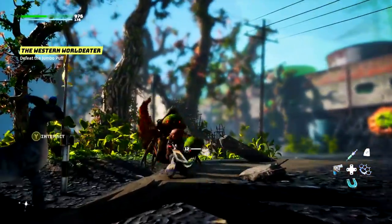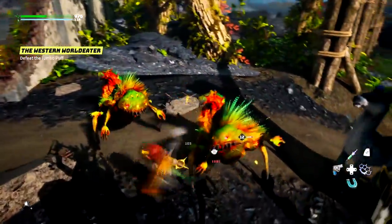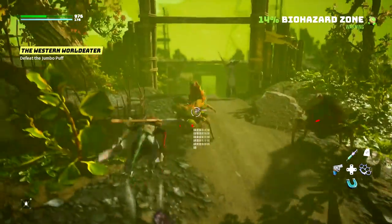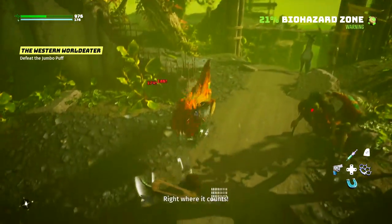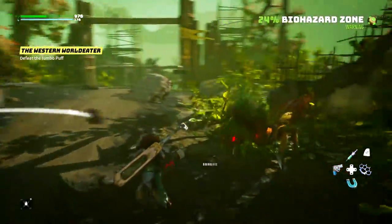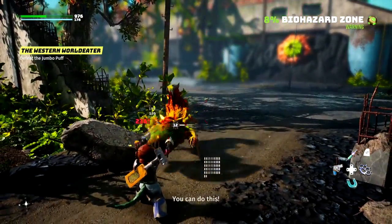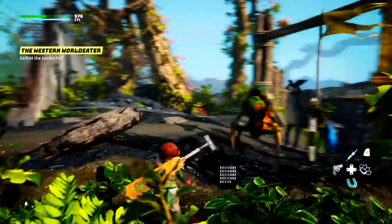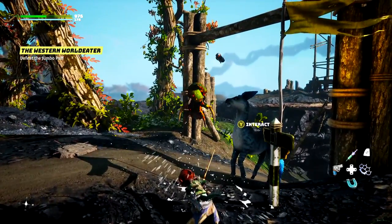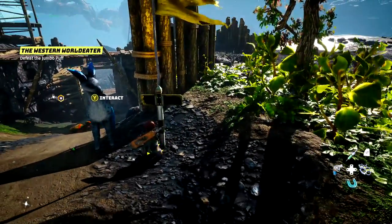Avoid him — smacked him down. The other one's trying to attack us, which is not good. We want to kind of stay in this biohazard until we get to 50% and then kind of run away. We got him! And last but not least is this guy. Oh he's got that roll attack — smack him with the melee and he's dead. Not bad, we got the bio points for it; we almost leveled up again. And we have a fast travel point.